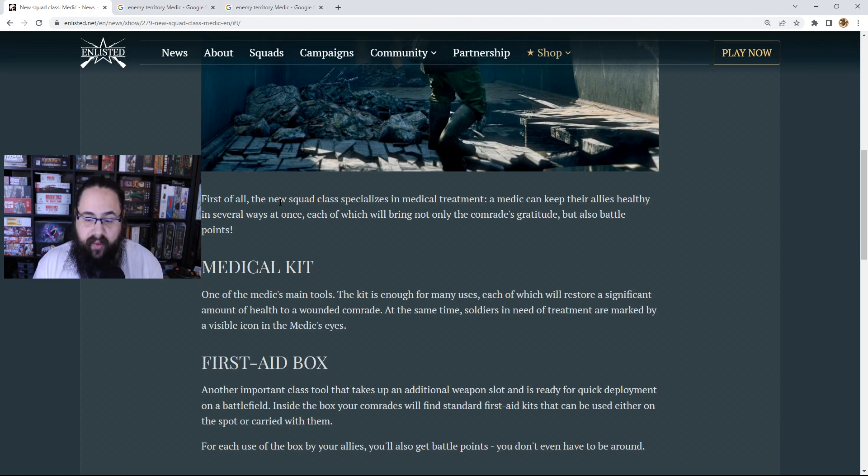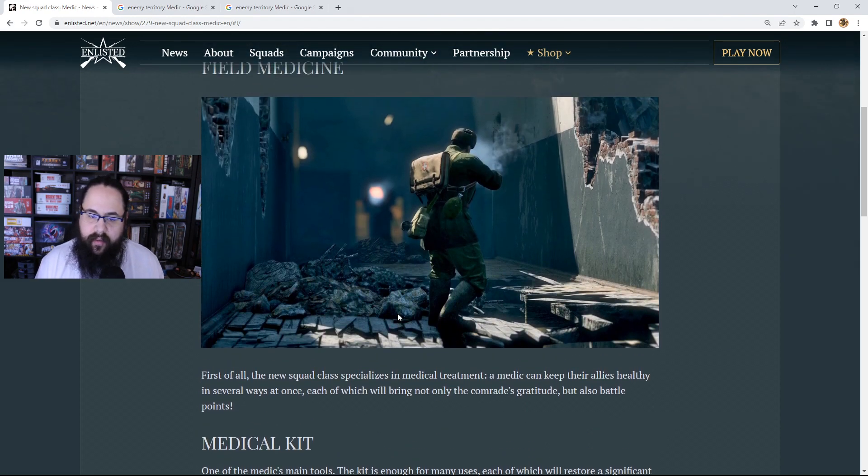This leads me to my first concern — battle points. They've recently upgraded how the engineer gets their battle points to make them more competitive on the scoreboard. Your battle points initially turn into XP at the end of the game, so you really want to build those points, especially if you're not going for kills. If you're doing things like building sandbags, barbed wire, or spawn points, that's where your engineer points come from. For the medic, I'm going to assume most points will come from setting down his ammo crate and healing teammates.